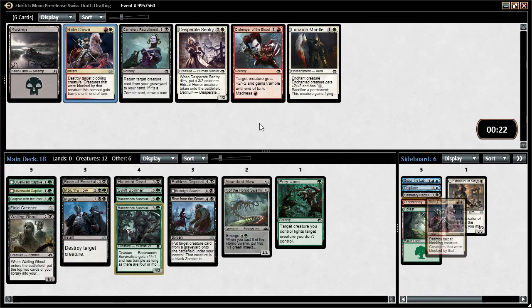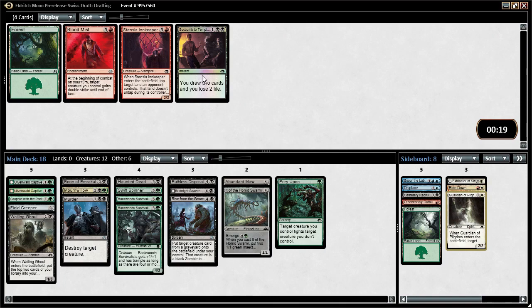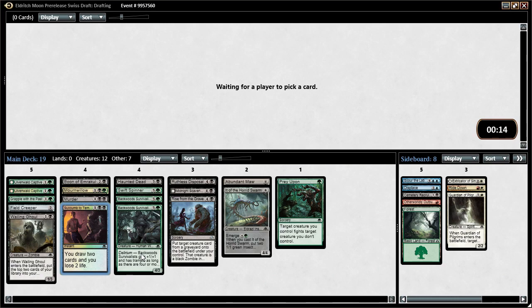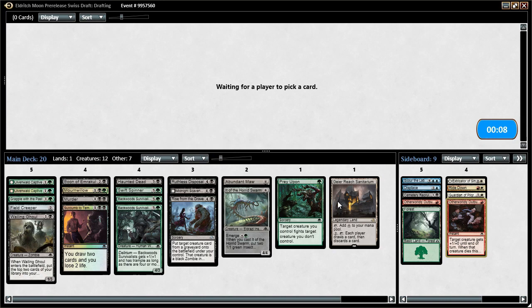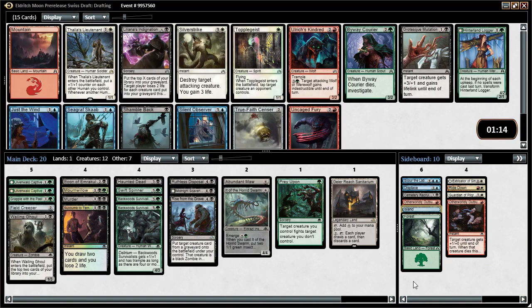Another Backwoods Survivalist here is fine. Let's just take Ride Down — we did not get back to Mourn Willow unfortunately. We don't mind Scumbledown Temptation as some card draw, and we'll likely play at least Garruk's Sanitarium. It's either a white one-drop or Garruk's Sanitarium — let's take Garruk's Sanitarium. It's actually not a bad way to turn on delirium either, and we can probably afford a colorless land.